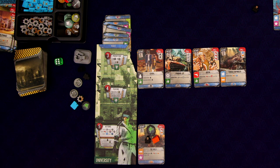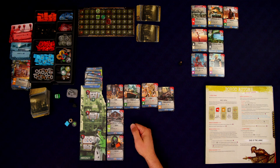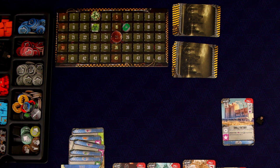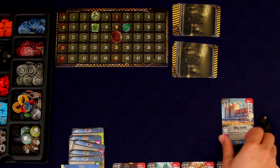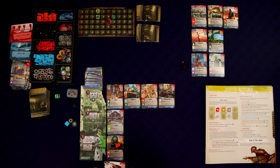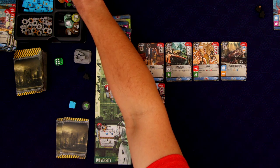One way we can do that is to immediately build this church — it costs two but we get a building bonus of two points. Borgo draws the gear symbol again; we don't have open production, so he gets another brawler. This is the problem with the winter deck — he can just keep getting brawlers and never pass. We got lucky those first two rounds. I don't really like the cards in my hand at the moment.